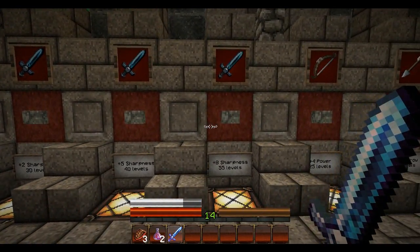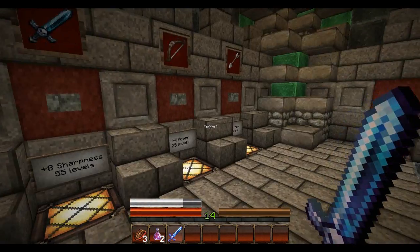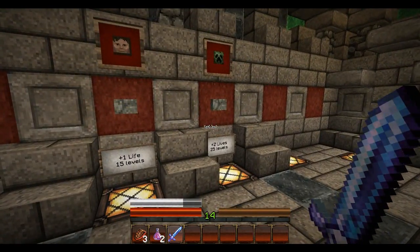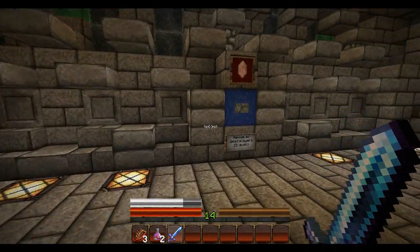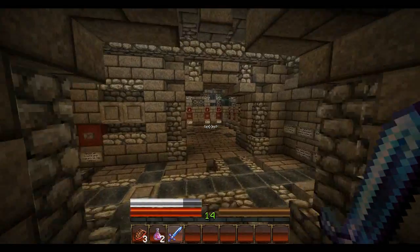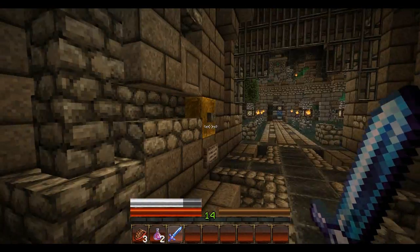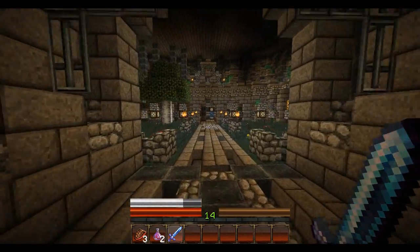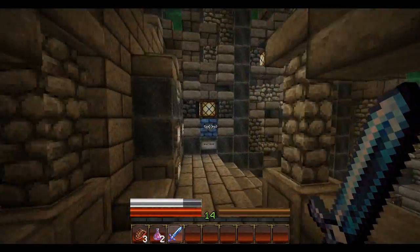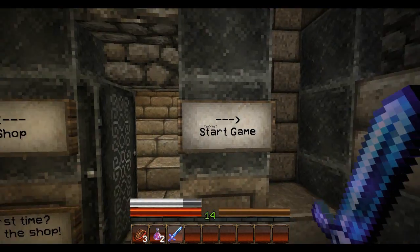40 levels for Sharpness 5. 55 levels for Sharpness 8 — that would be epic. Lots of cool stuff right here. Weapons. And I can buy lives too, because you actually have lives, so that's kind of cool. And revive all dead players. So there's lots of different stuff you can buy. It makes it really interesting. Am I ready to go? I think I am. To the start. I think we got all we need. I can't really buy anything important right now anyway, so I'm going to save up for something great.